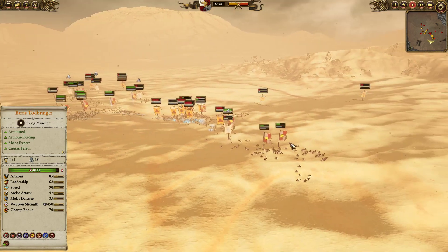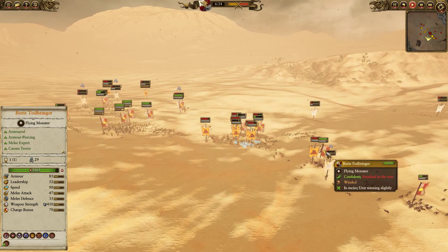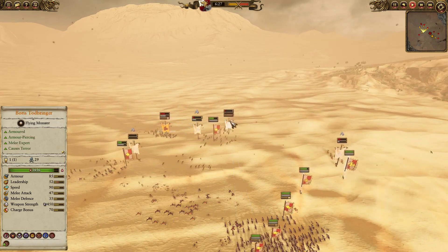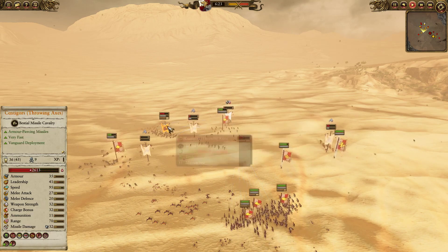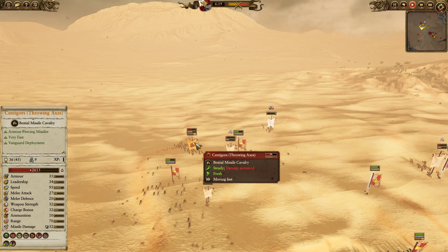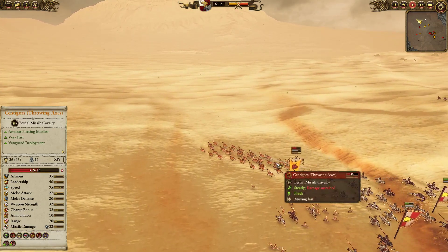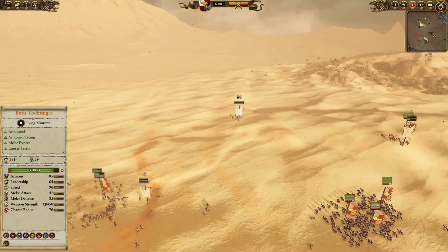These Centigores are getting zoned off by Boris and the Reichsguard. Although the Minotaurs are trying to pursue, Boris will be able to disentangle himself and escape. Out on the flanks, we are trying to secure our back line. The Empire Captain is running out from these Minotaurs. The Empire Knights are chasing down these Centigores with throwing axes, and you can see they're going to break — this is a bit of a slip-up for my opponent. His Skirmish mode isn't great, but most likely he didn't have them on Skirmish mode here, so the Empire Knights do manage to catch them.